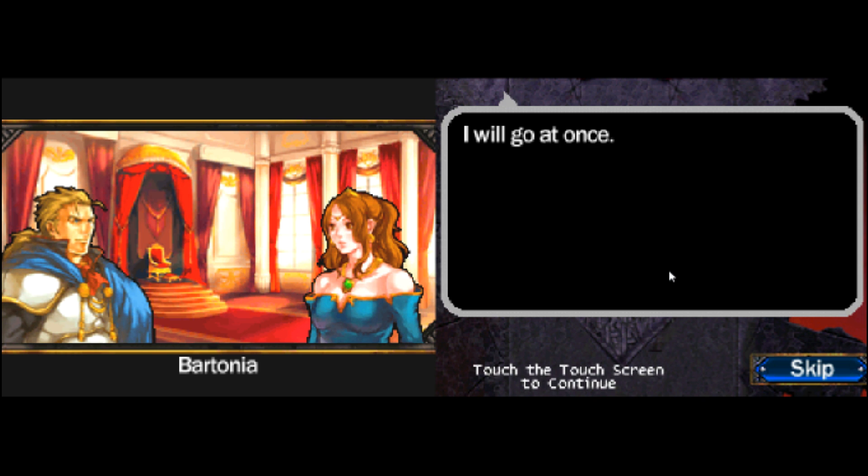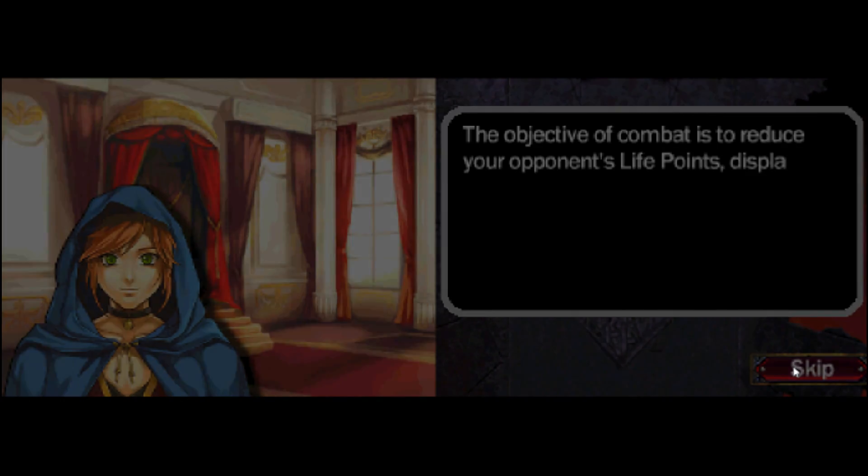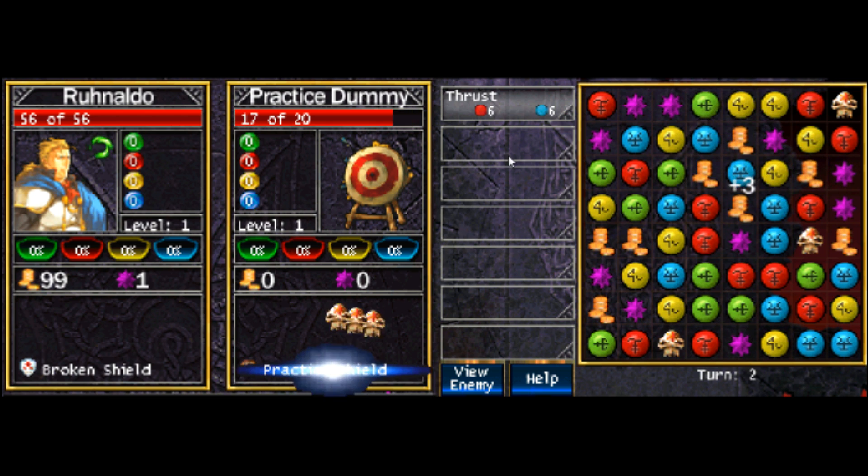"Evelyn has been waiting for you to return." Who the heck is Evelyn? So — each colored gem is one type of mana, which you can see over here: the blue, yellow, red, and green mana. These purple stars are extra experience. Gold is gold. These are actually skulls — not creepy squid — and they do damage.